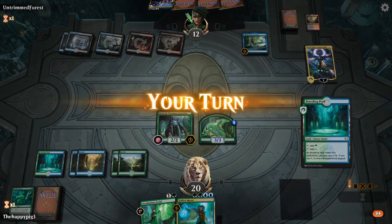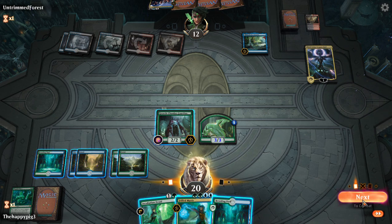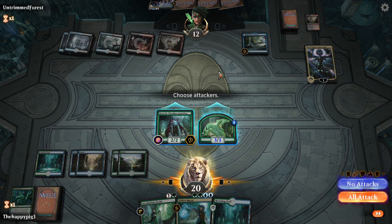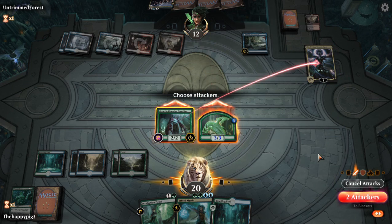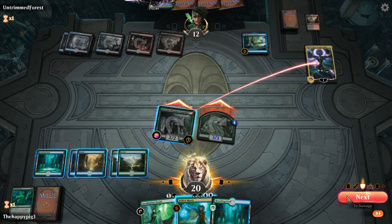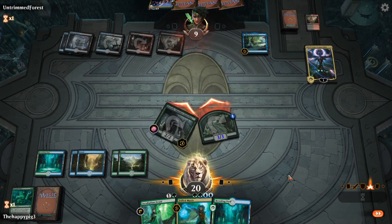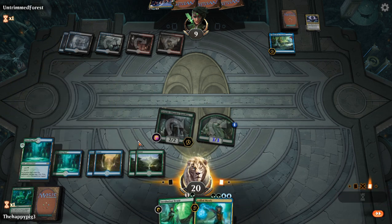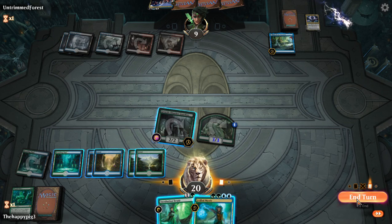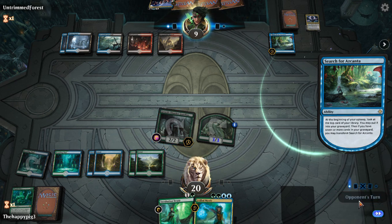But he dies this turn, right? To combat — two attackers. You kill him. Simple as that. I'll put a Breeding Pool in tapped and keep mana open for Thrilled Mystic. Repudiate/Replicate can counter Search for Azcanta too, right? I'm pretty sure you can counter that.